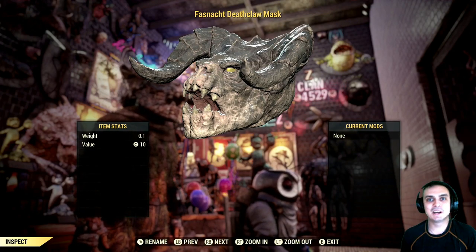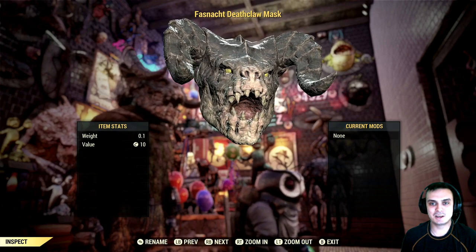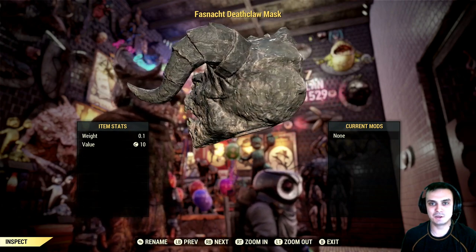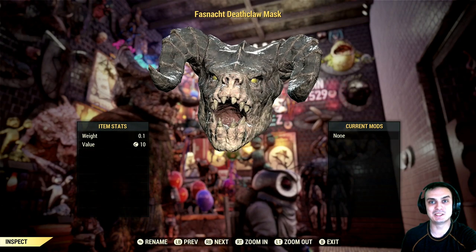Hey, what up Zclan and everybody else, how you doing? I hope you all doing good. Welcome to my Fallout 76 how-to-get-an-outfit video. In this video we're gonna cover the Fast Snatch deathclaw mask, so let's jump right into it.